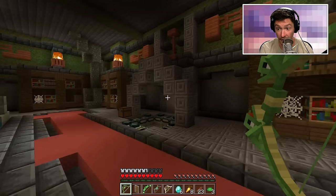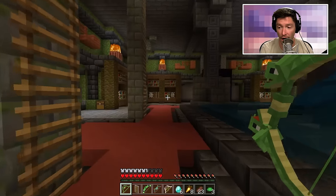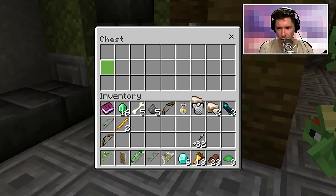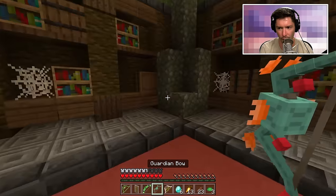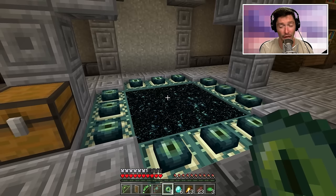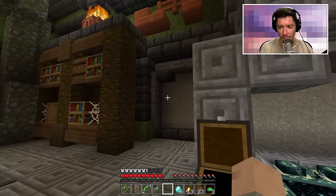If I can find that villager, maybe I can get some emeralds instead of crafting materials. The crafting materials seem expensive, although there's already so much in here. Maybe I'm pretty close to having some of these OP bows I want — based on how many eyes of ender they just gave me, which is enough to complete the portal to the End.